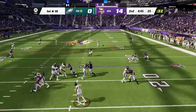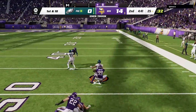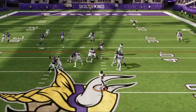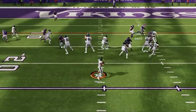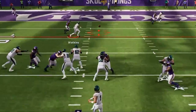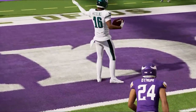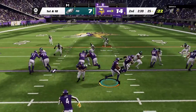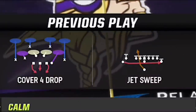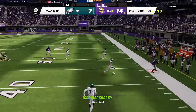Now down two scores, my opponent comes out firing, and it doesn't seem like any of my coverage guys can stop the Eagles receivers at all. Dallas Goedert routinely burns Eric Kendricks to get wide open as he goes right down the field, before Quez Watkins gets a catch-through-contact animation in tight coverage that just guarantees him the score. Back on offense, I try to run the jet sweep to get to the sideline but take a loss. He is in cover four, so I go back to the smash drive play to get the first down.